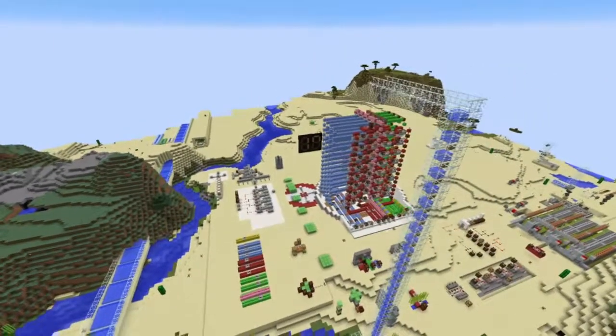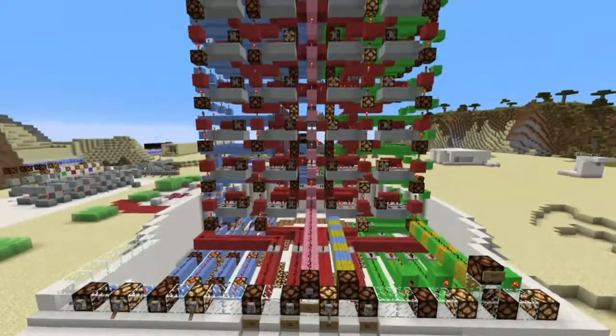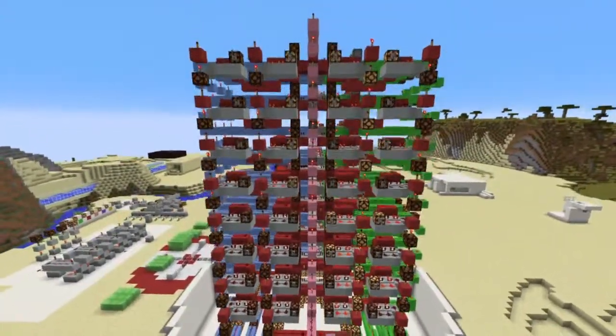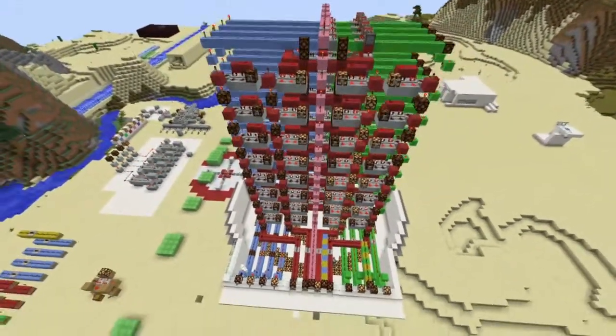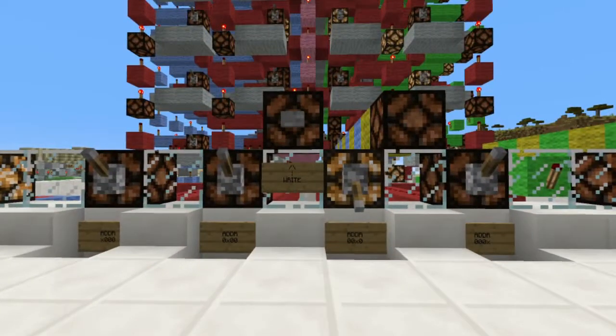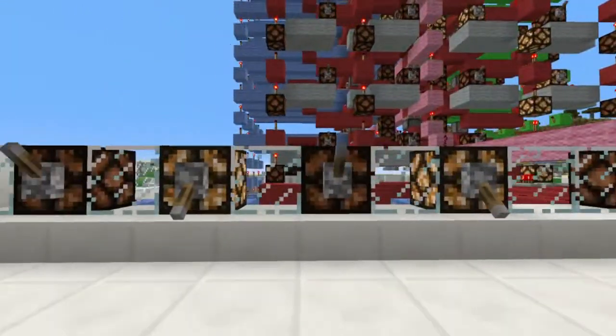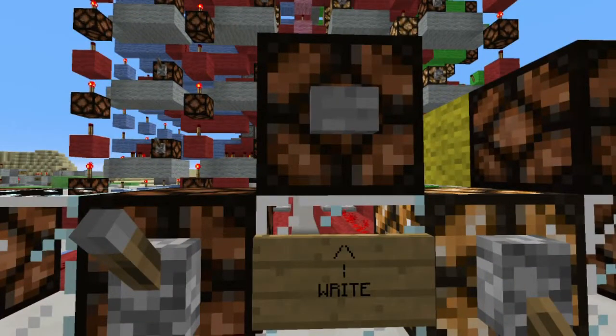My very first task was to build a working memory module. You're looking at a whopping 4 bytes of RAM with a 4-bit word length and 8 memory addresses. The controls are ugly but functional. The levers let you select a memory address, and that address's value is shown here. If you set your input value here, pressing write will send a signal to store it in memory.